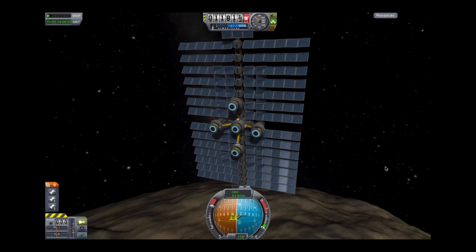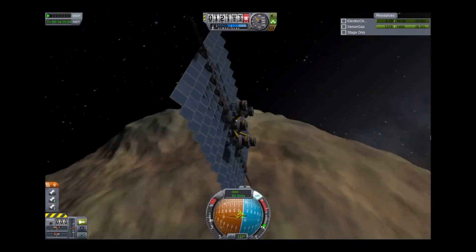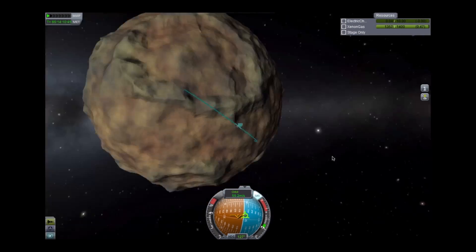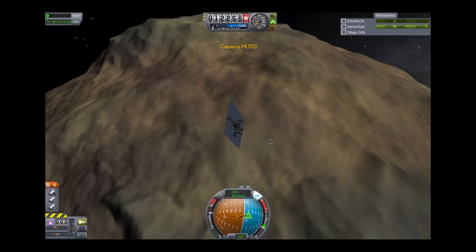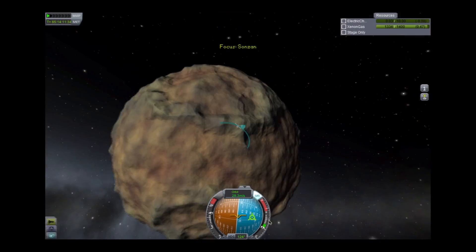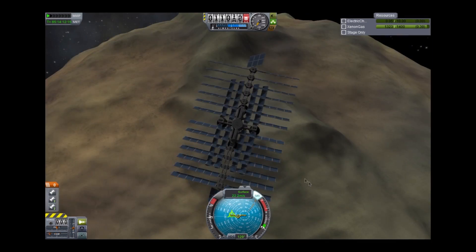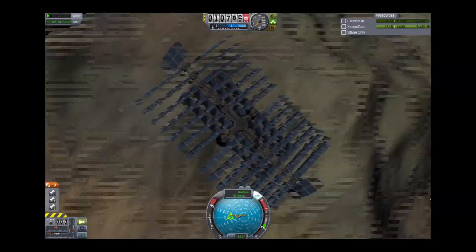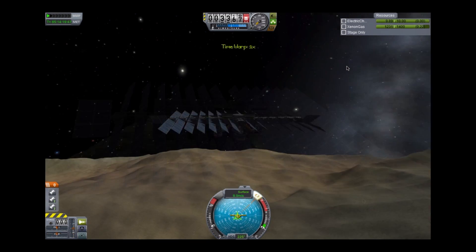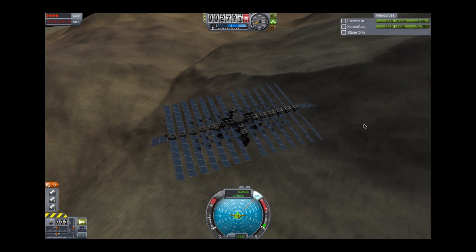Now I'm coming down on one of Jool's moons. We're going to come down and land on its surface. I have a little problem here because I don't have as much control over where I land — most of this is just me braking and hoping for the best. Because when you're trying to land with such weak engines, it's quite hard to choose your landing spot. That's not to say you can't — it just takes a lot more time and planning.